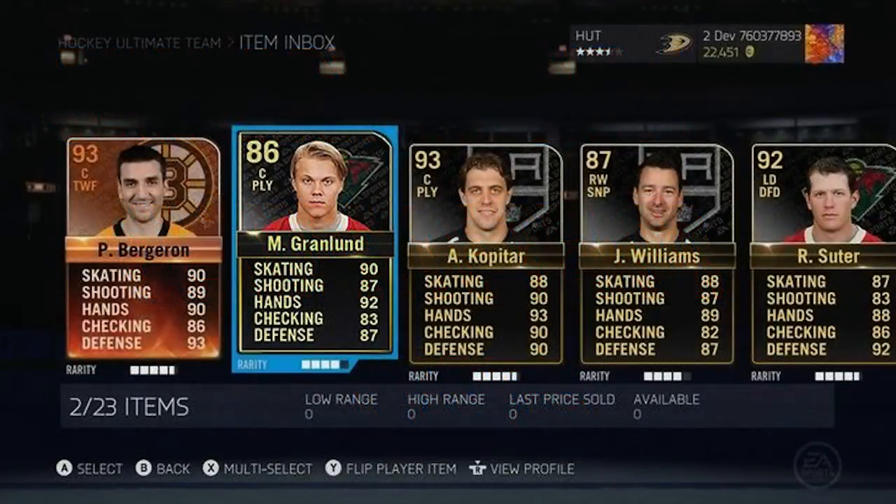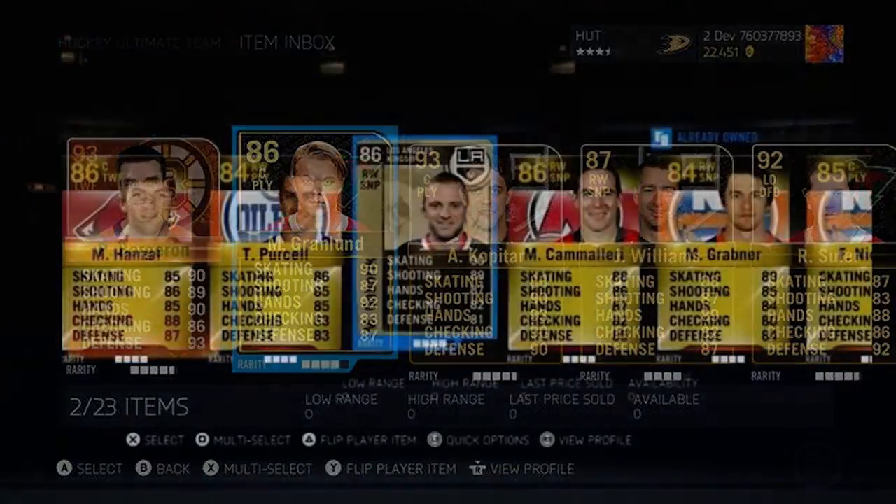Look at these cards right here on your screen. We have the Hot Live Ryan Suter, Hot Live Justin Williams, Hot Live Anze Kopitar, Hot Live Michael Granlin, and that new color Player of the Game Patrice Bergeron. These cards look absolutely sick. They're not the updated ones — they don't have updated stats — because Ryan Suter is a 92, just his regular gold card. But these cards are absolutely insane. I love the look of that Patrice Bergeron — it looks so nice with that orange on the card. EA Sports NHL has taken a page out of FIFA's book with the orange Player of the Game cards, and they look absolutely insane.